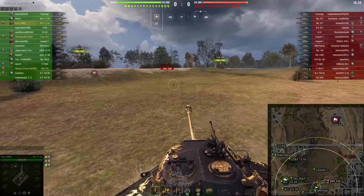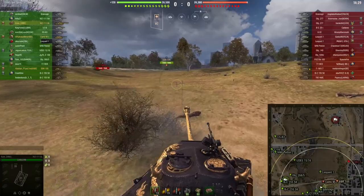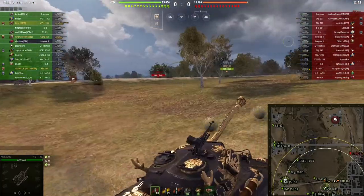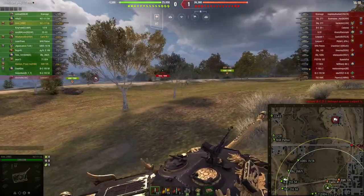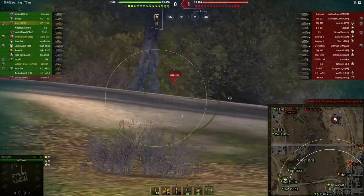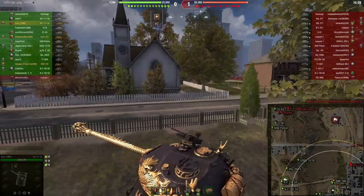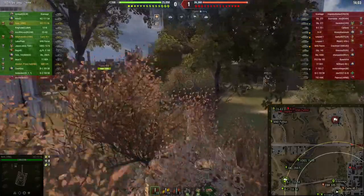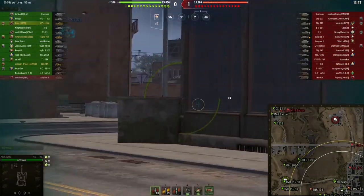We are playing in a platoon of three this time with Blues and Jim. We're going straight into the city - Jim in the Caernarvon AX is also going straight into the city. He actually has a really good game - me and him end up carrying this game for our team, which is really funny because the tanks we are in are not particularly overpowered. In fact, the Caernarvon AX is quite bad.